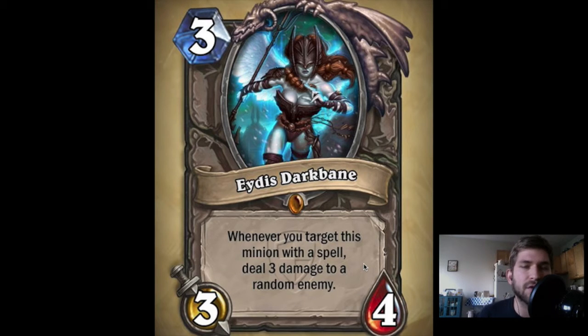The next card, starting with neutrals first then going through classes alphabetically, is Idis Darkbane — and if I mess up any pronunciation, I'm not a World of Warcraft fan, I just play Hearthstone. This is a 3-mana 3-4: whenever you target this minion with a spell, deal 3 damage to a random enemy. This came with the sister card Fiela Lightbane, which gains Divine Shield instead of doing 3 damage, but I'm just going to focus on this one today.